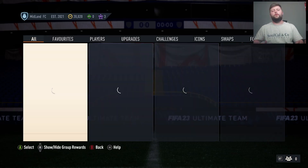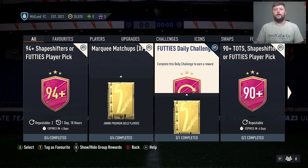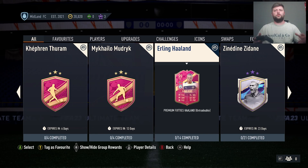What is going on guys, today we're going to be showing you how to get Haaland for practically nothing, for free. With the new additions of the 84x10 over the past couple of weeks, a lot of SBCs have been easily completed with using one method.